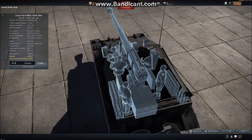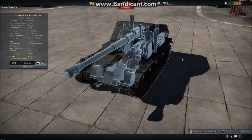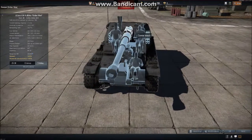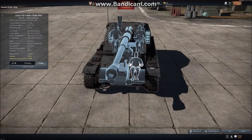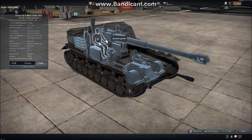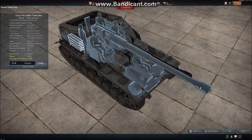In X-ray, that's the commander, loader, aimer, and machine gunner. But this thing doesn't actually have a machine gun. Driver is up front. Seriously, why do you have a machine gunner when there is no machine gun on the tank? First of all, it's not animated, and it's not even listed in the actual stats.